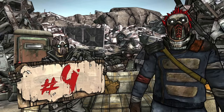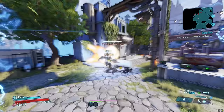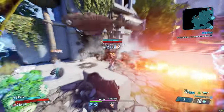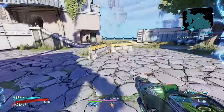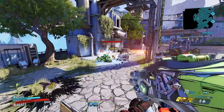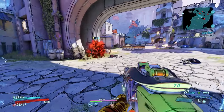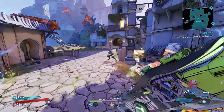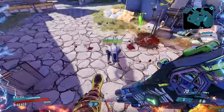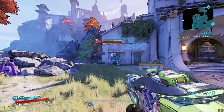At number 4 is the Fish Slap. Anybody that's ever used this with a melee build knows how crazy it can be. This fish-shaped grenade deals melee damage to any enemy that it hits, bouncing around like a rubber-ass grenade exploding on impact. Pair this with any kind of melee build and you are going to destroy enemies really fast. It can be obtained by enabling the Cartels event and then killing Tyrone Smallums, Fish Slap, or Joey Ultraviolet.